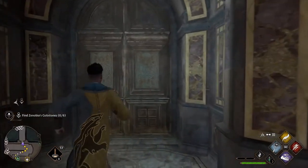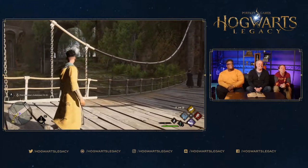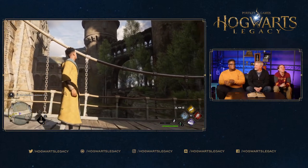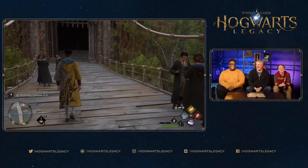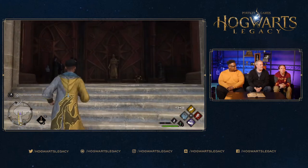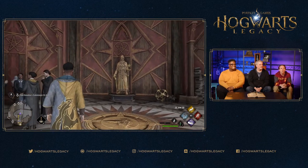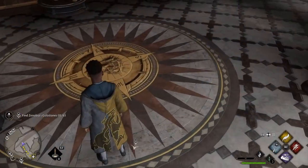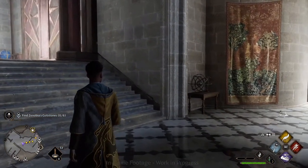Exploring another area built for the 'purebloods and the Slytherins.' The sound effects — chatter, footsteps — make it feel very alive. The developers note that no two hallways should look the same in Hogwarts — each one has its own personality, partly to help orient players. This hallway is called Hesperis Hall, a name that came from the Marauder's Map.